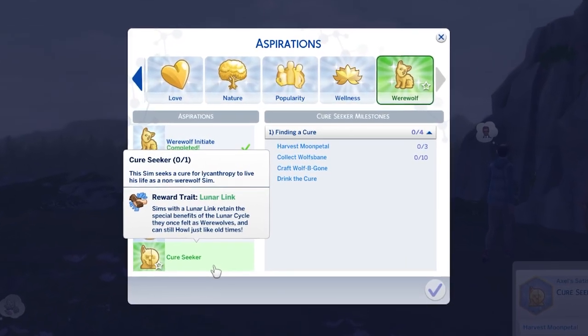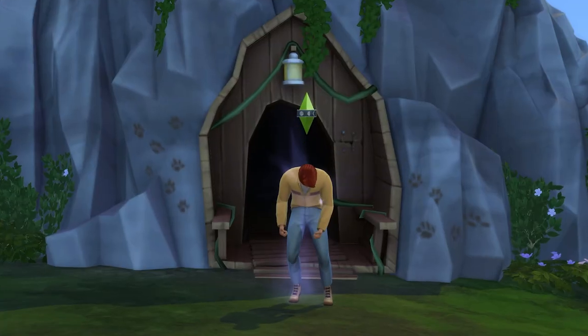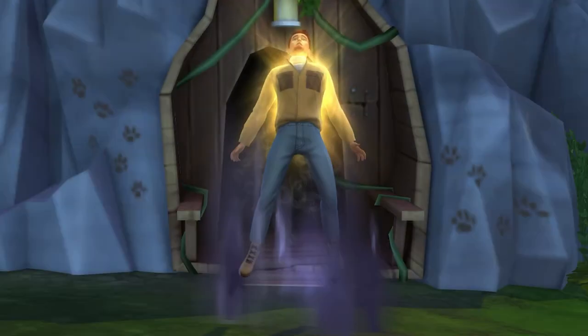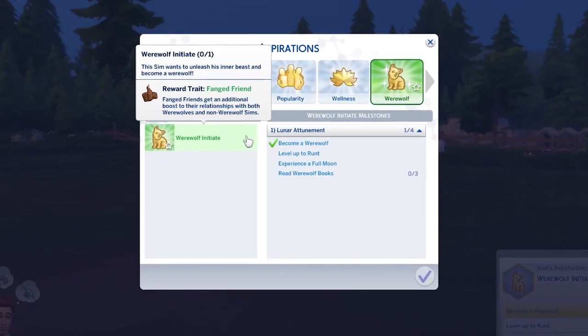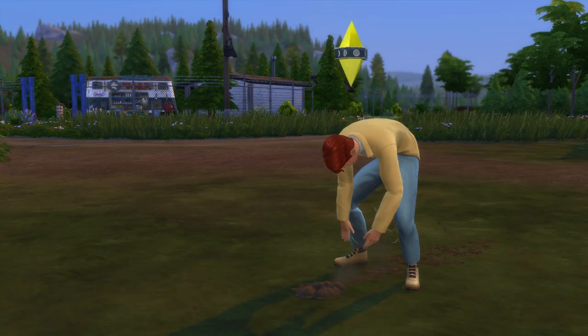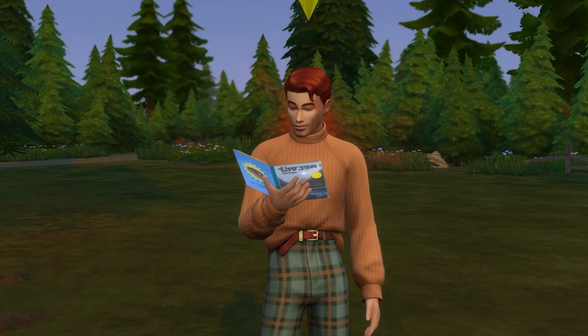Firstly, know that there's an aspiration called Cure Seeker, which ties in with curing your sim of being a werewolf. But to unlock this, you first need to complete the Werewolf Initiate aspiration. Thankfully, completing this is very easy and will help us get ready to find the cure.